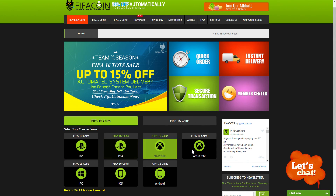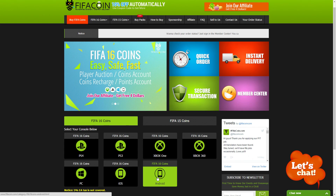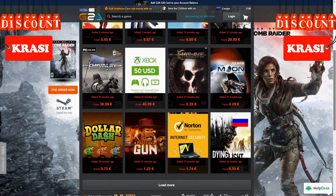For cheap and safe coins, go check the link in the description and use Krassi for a cool discount. If you wanna buy cheap game codes and prepaid PSN and Xbox cards, G2A is also down below. How's it going guys? My name is Krassi and welcome to another sensational FIFA 16 tutorial.